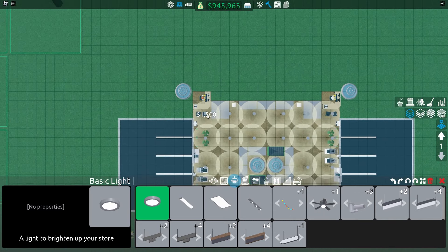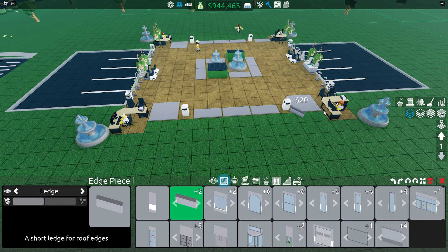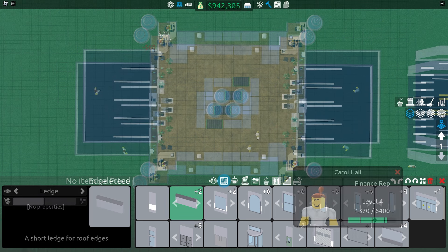Now just drag across some lights and the store looks pretty nice. Then place edge pieces around the entire store by dragging around everything just like I do here. Make sure to leave open these nine spots for workers and customers to walk through.